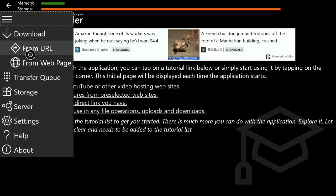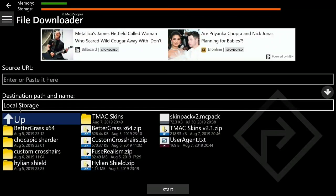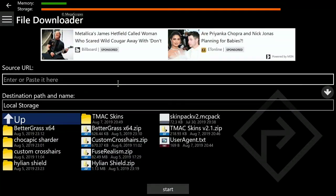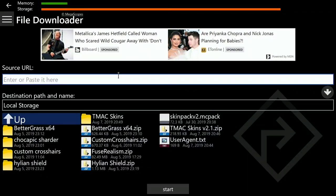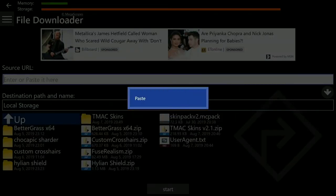Once File Downloaded finishes loading, click the three lines menu and click 'From URL.' Then click Local Storage. It'll pop up — you might not see the full screen depending on your TV, but you can see all the mods I've already got. Tell me in the comments which mod you want to see next video, but it needs to get 10 likes first.